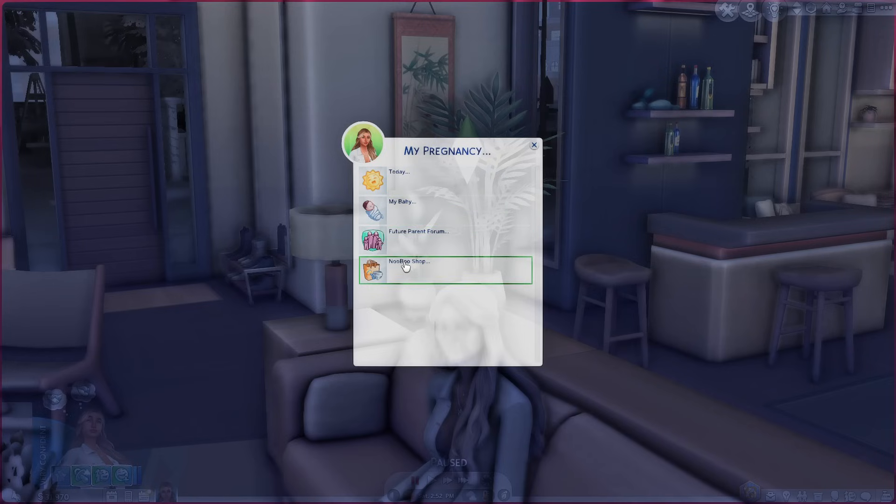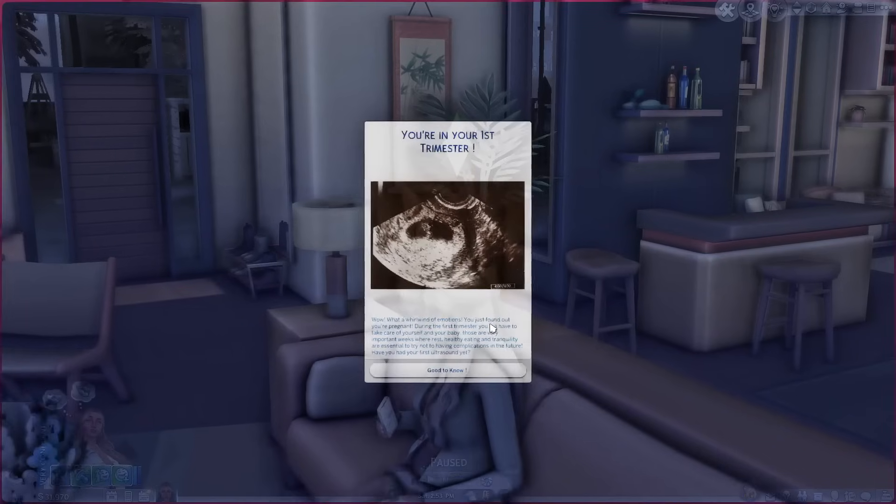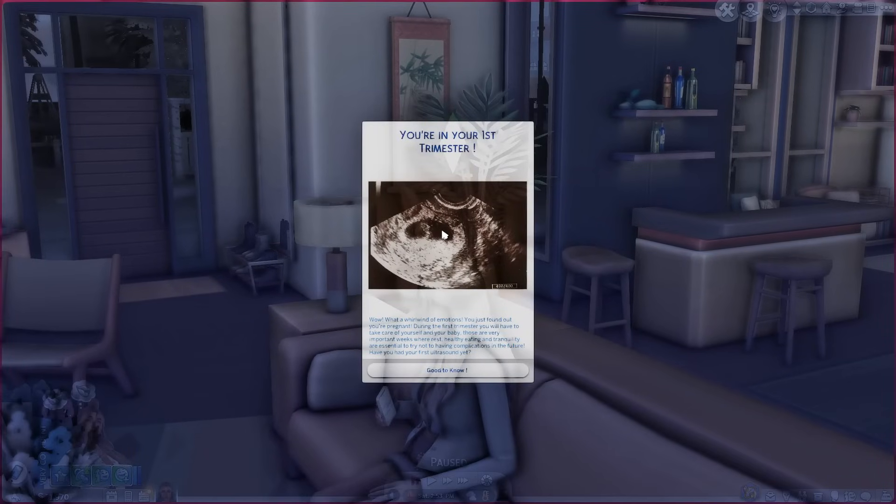I love that it's called Nubu Shop — it is so cute. You can go to Today and then click on My Trimester. Okay, so you're in your first trimester — wow, what a whirlwind of emotions. You just found out you're pregnant. During the first trimester, you will have to take care of yourself and your baby. Those are very important weeks where rest, healthy eating, and tranquility are essential to try not to have complications in the future. Have you had your first ultrasound yet?